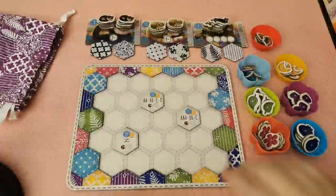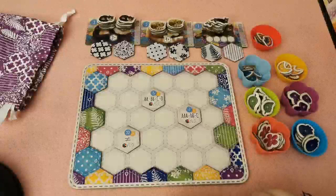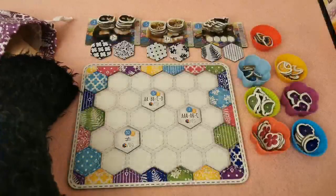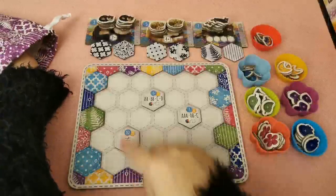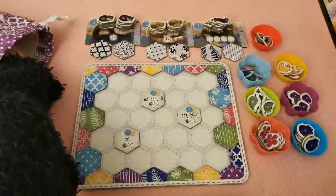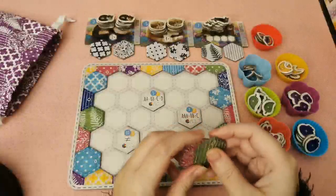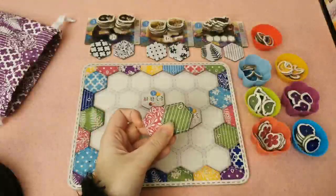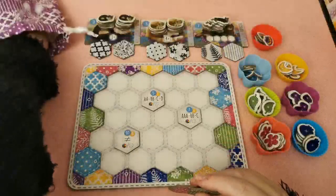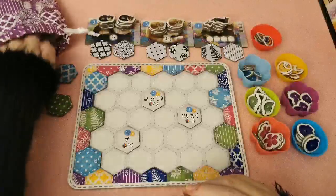So what I'll be doing right now is playing some solo scenarios of Calico. Calico is one of my favorite family-weight games — it's cat-themed, as you can see, and the gameplay is really simple. You get three gold tiles, and once you play the advanced game you can pick from four of them. On your turn you simply play one of the two tiles in your hand onto your board, then refill from three tiles out on the table called the market.